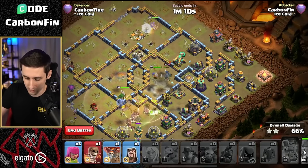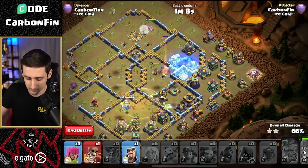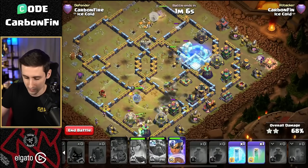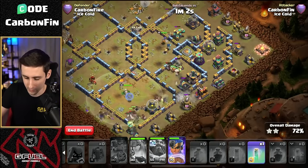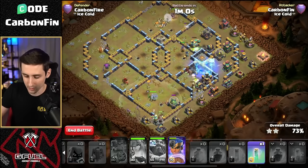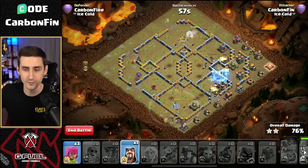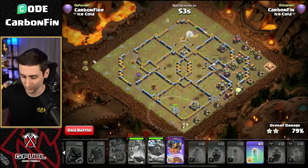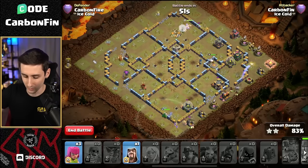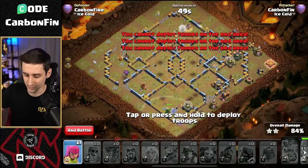Royal champ — we got some freezes. Let's use a freeze on the back scattershot. Look at this value. Let's drop the super wall break right there as we're pushing our way around. We can drop a freeze onto this wizard tower. So you saw what the funnel was — we were able to push our way through and we even have the RC ability to pop. We don't even need it. We can drop a wizard and a few archers like that.